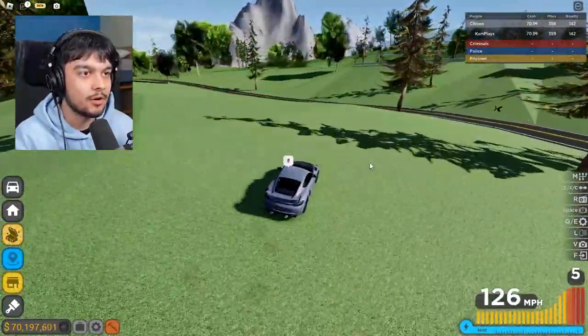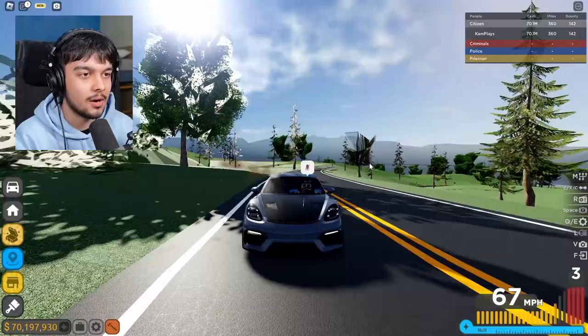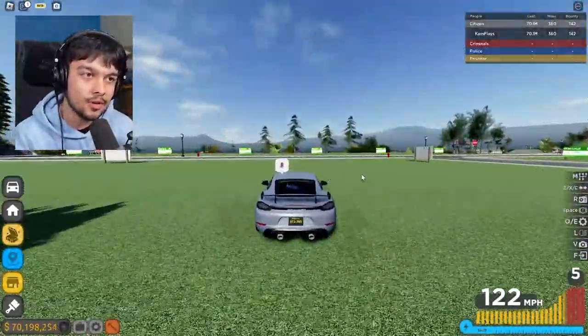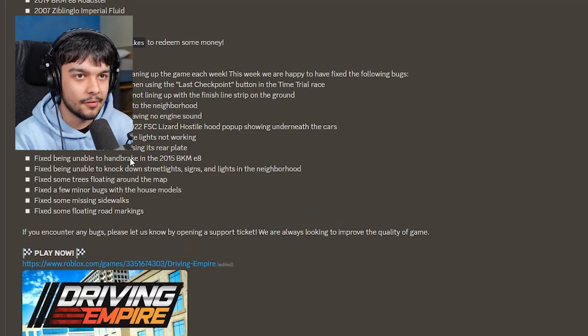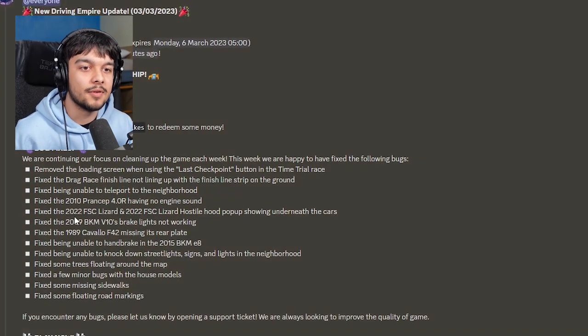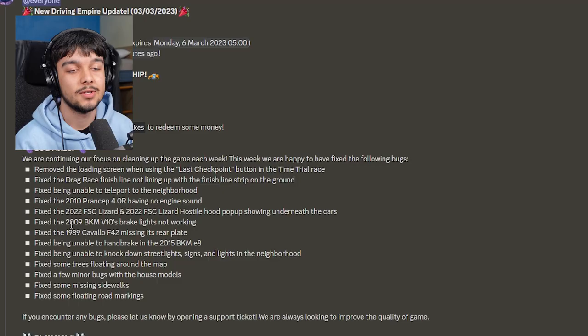We're going off-roading a bit — this is an off-road car as well, guys. All the car guys are going to be commenting now, 'Cam you got it wrong, it's not an off-roading car' — obviously I know. Anyway, I'm pretty sure that's it for this update. On the Discord: exclusive car, new cars, code, and bug fixes — no updates to the gambling situation. Like I said in my other videos, it looks like they're not very interested in making any changes to that. Click the subscribe button, hopefully you're enjoying the content — let me know what you want to see, and goodbye!